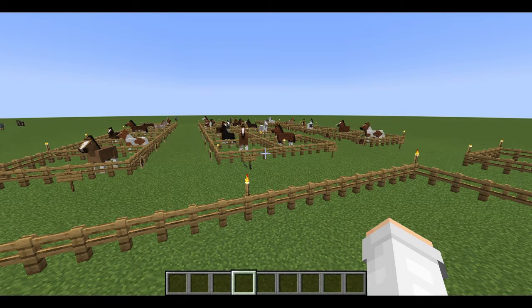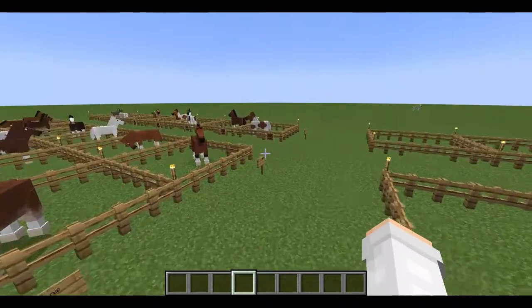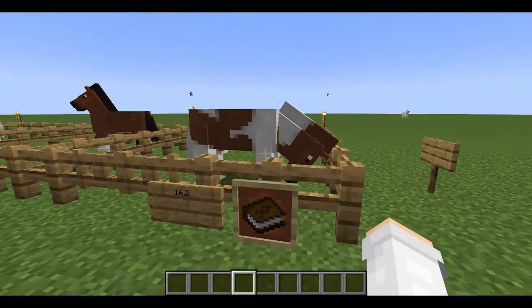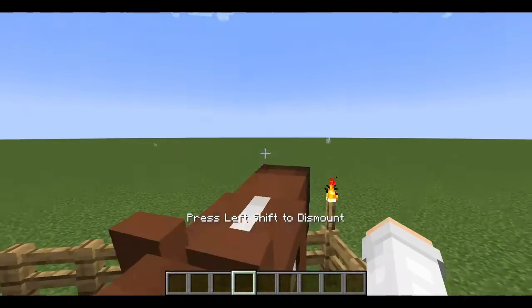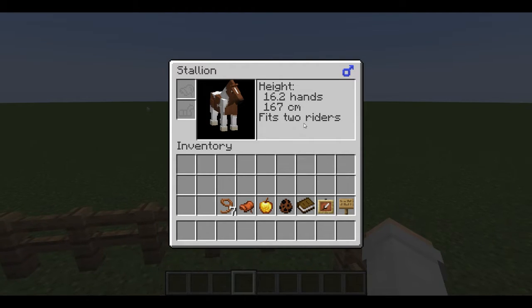This mod gives you realistic horse genetics, so it's actually very similar to real life horses when breeding. Let me show you — we'll come over here to one of our horses. So we have this chestnut tobiano stallion and he's 16.2 hands. We can hop on him and if we go to the inventory it tells you his gender, his height, his height enhanced, and his height in centimeters. He can fit two riders because he is so big.